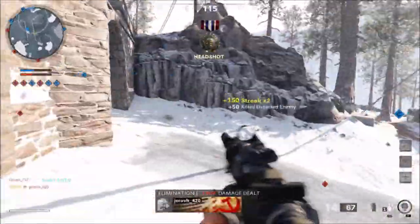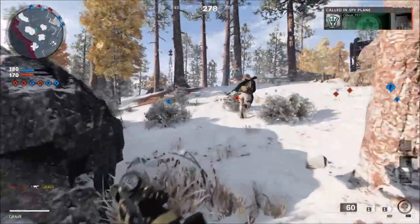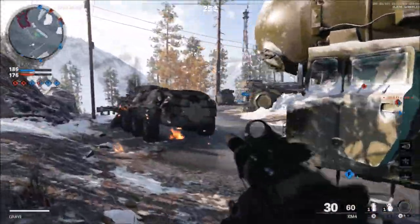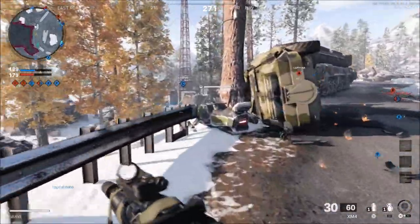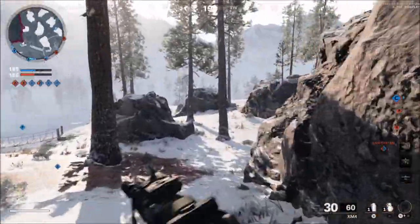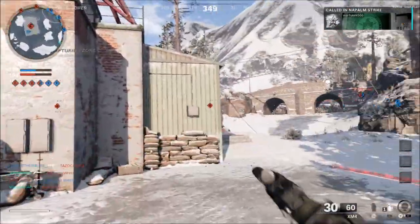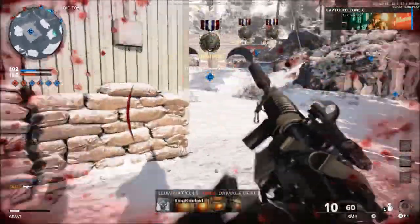Sniper rifles now require higher hits on the body. During the alpha you could get a one-hit kill to the stomach — now it's going to be the upper chest instead. And a one-hit kill on the lower arm now requires the upper arm. It seems like they've made the one-hit kill radius smaller compared to the alpha. They also adjusted the ADS time on sniper rifles and adjusted the glint, so you can now see sniper glint when someone is ADSing at long range. They also added aim assist on snipers for controller users for cross-platform balancing — the first time a Treyarch game since Black Ops 2 has had aim assist added.